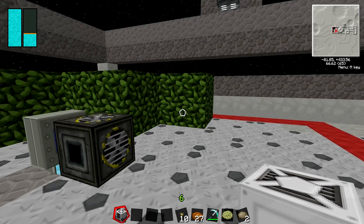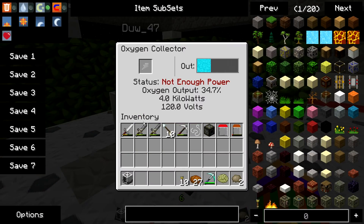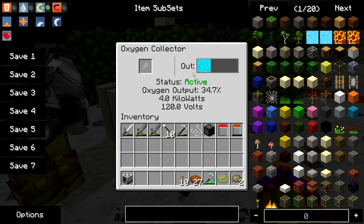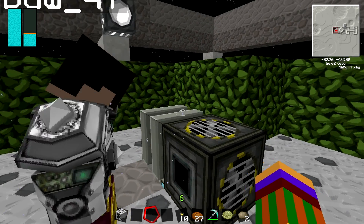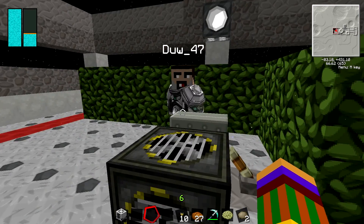We've got 35.1% and we turn this on — this is a combustion engine and you can use a Stirling engine or the other one as well. We've got quite a bit of output going in there, so yeah, this is pretty cool.